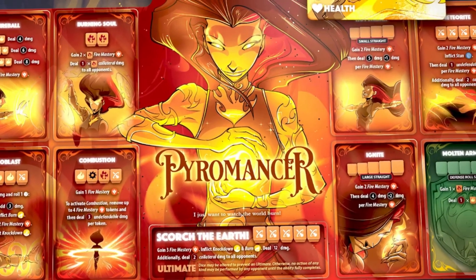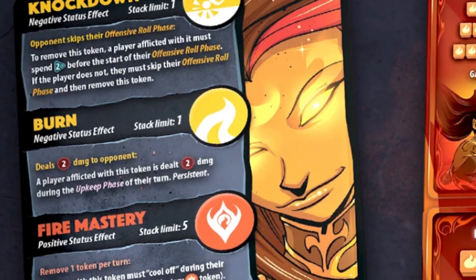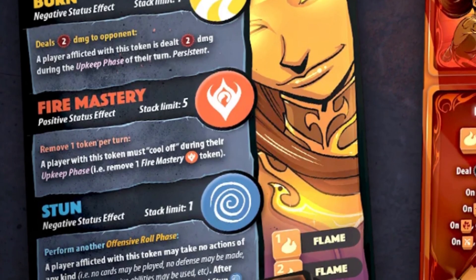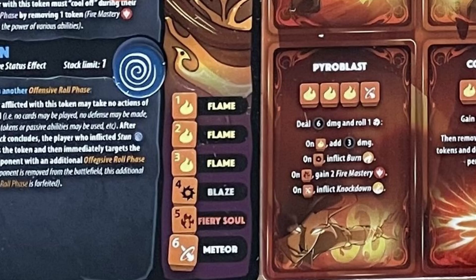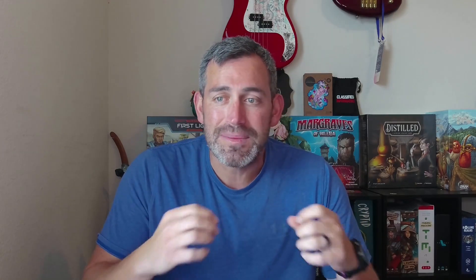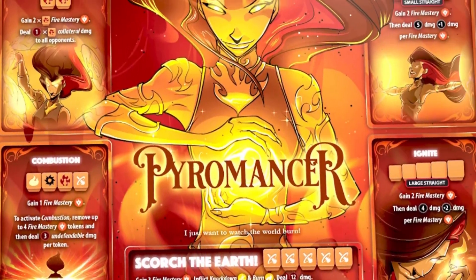Next up in the number 3 spot we have the Fire Master herself, Pyromancer. Pyromancer is the definition of a hothead — dealing tons of damage but not preventing any. Gaining Fire Mastery is essential to boost her damage potential, and lucky for you, every action on her board gives you the opportunity to do so. You want to apply a knockdown status effect which is going to make your opponent pay 2 CP if they want to perform their roll phase. Your burn tokens are going to persistently deal 2 damage during the upkeep phase. And if you can inflict stun, it could mean lights out for your opponent. Pyromancer has a 3-1-1 dice face layout, but unlike others, this doesn't really hinder her abilities as much since her go-to actions line up pretty well with the dice she has. You will be going for straights as well as pyroblasts, and if you can get a 6 early on, going for the ultimate is a good idea since you always have the meteorite to fall back on.